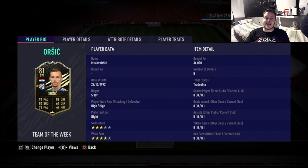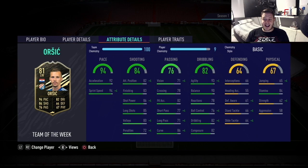Orsic: 94 pace, 82 dribbling, 84 shooting, high/high work rates, 5'10", 3-star skills, 4-star weak foot. 84 stamina, 93 agility, 90 balance, 82 dribbling and composure, 83 finishing, 86 shot power, 85 long shots, 86 curve. His card just looks phenomenal - this guy looks absolutely fantastic.